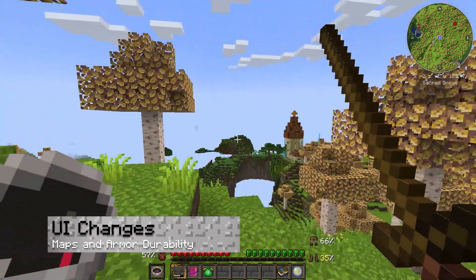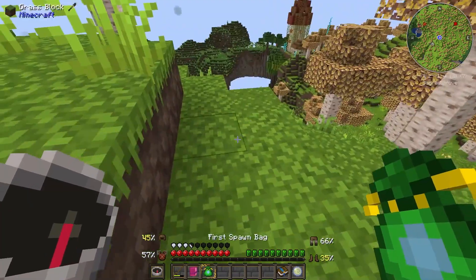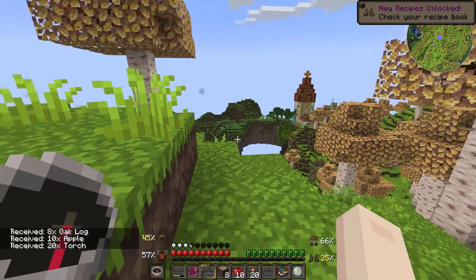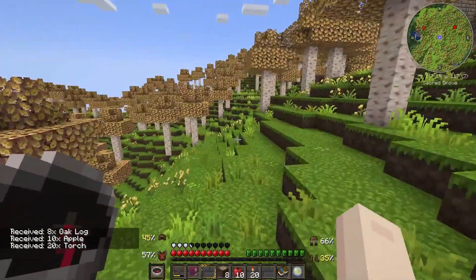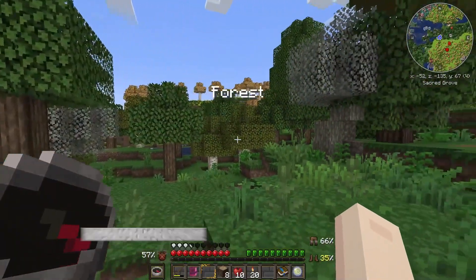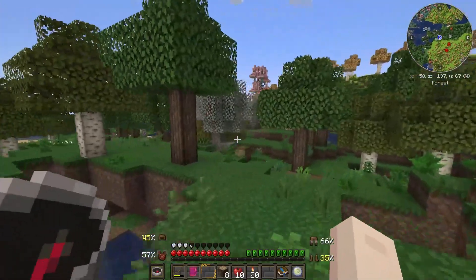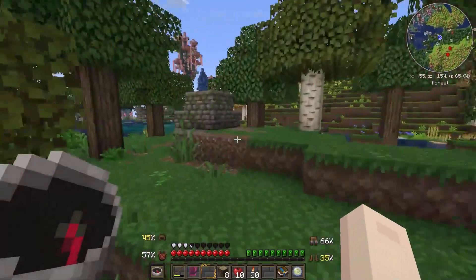As soon as you select an origin, there will be a new UI that has tons of information for you to process. These include a mini map in the corner, armor durability, and a large box that appears when you unlock achievements. In addition to the UI is the inclusion of a text prompt when you enter a new biome, which can assist you with keeping track of which biome you're in as well as the line between them.